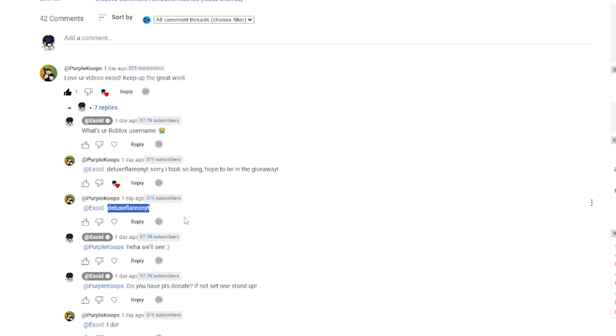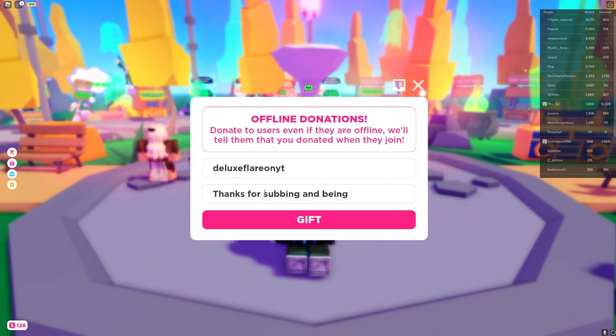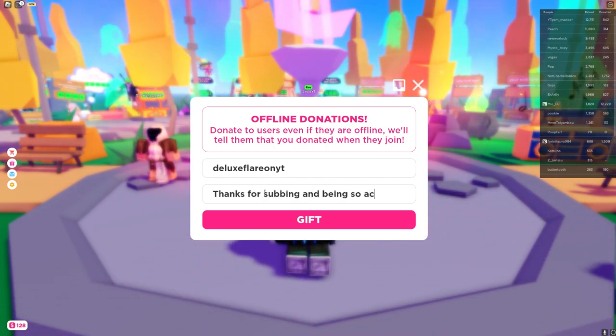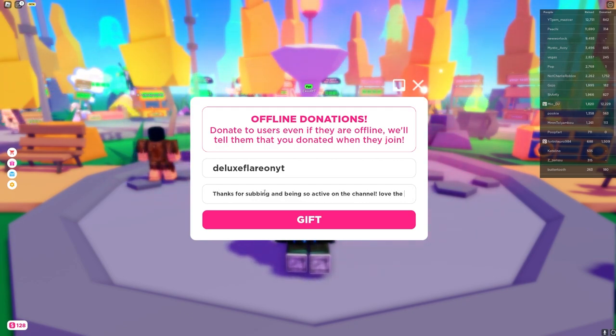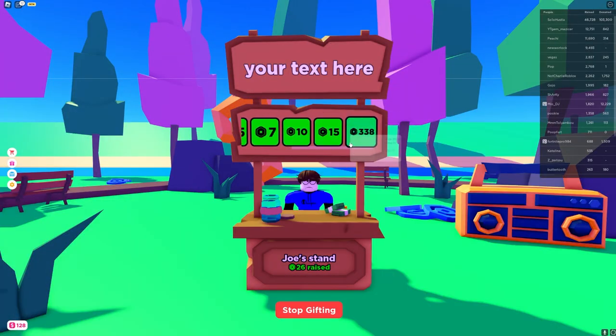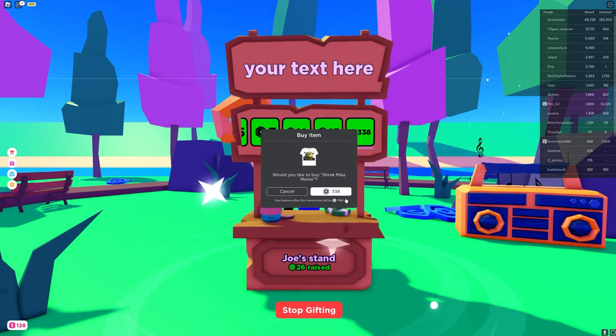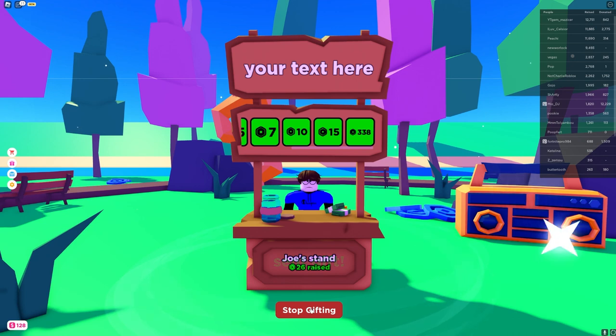I'm gonna go ahead and thank you for being so active. Support gift — you got 26 robux raised, we're gonna get you the most expensive one, my friend. Here you go. There you go — sent gift!